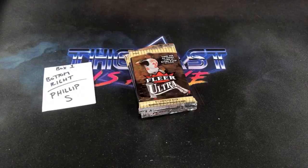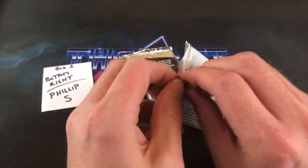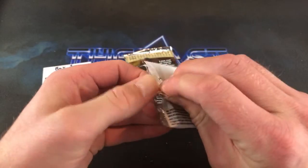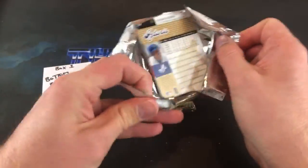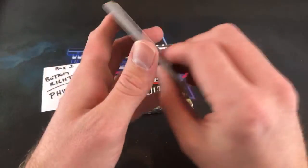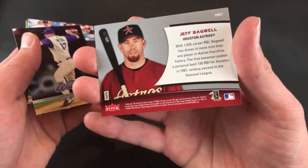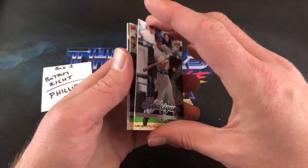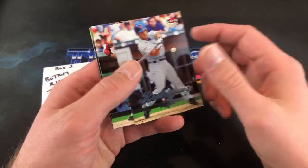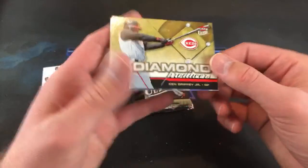There's a Connor Jackson rookie card — not a bad one. Willie Mo Peña, and we've got a dinged corner Gold. A nice pack for Philip. Ken's Carvers says he needs that Helton — Philip, if you're in here, get in touch with him. I may actually have that Helton too. Bagwell RBI Kings leading off the next pack. Really nice looking cards. There's a Pudge Rodriguez.